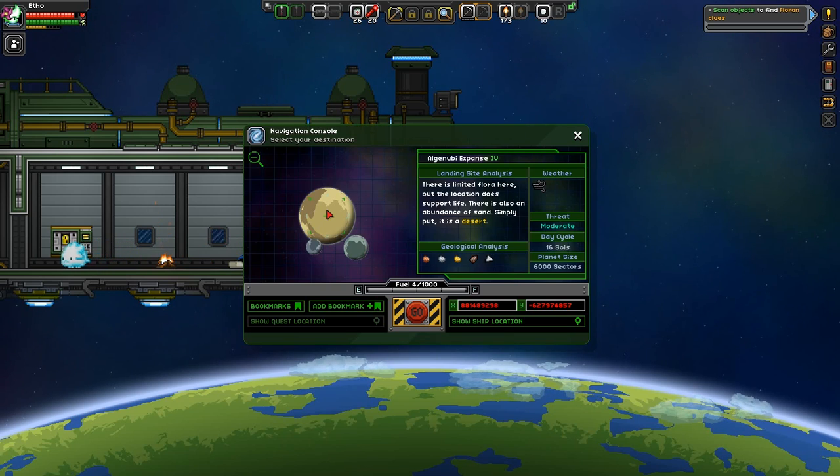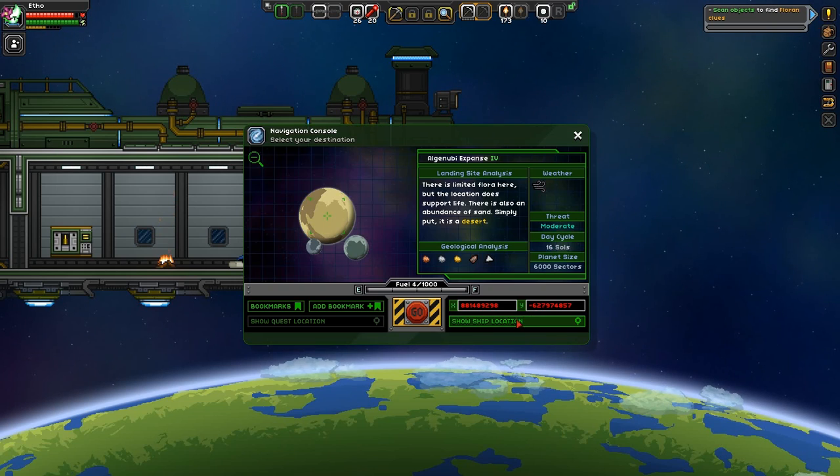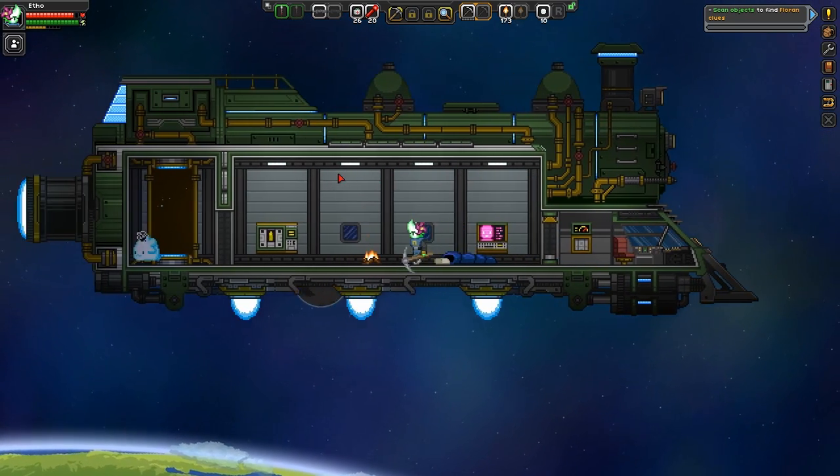So what's this? This is a desert planet. Does it have oxygen? There is limited flora here, but the location does support life. There's also an abundance of sand. And we need glass too for our breathing apparatus — it has tungsten! I think that's where we want to go then. Oh, click the bingo button, there you go.